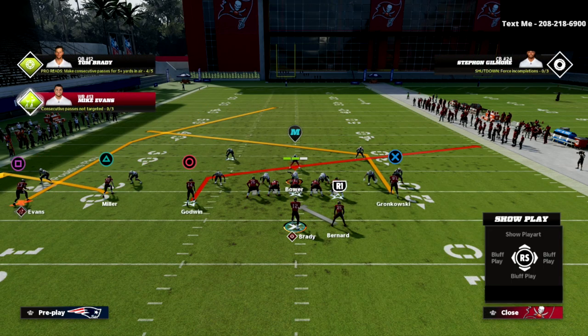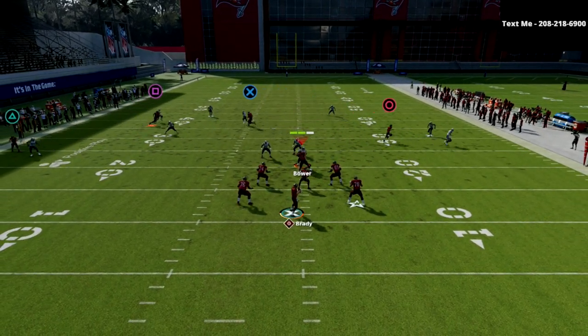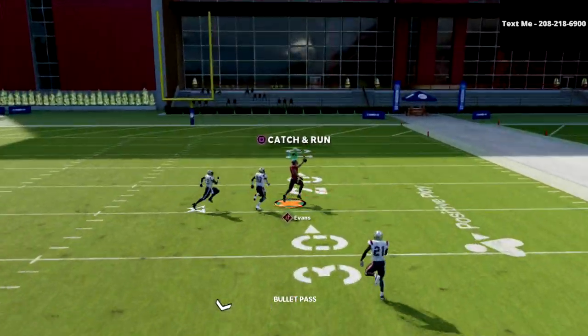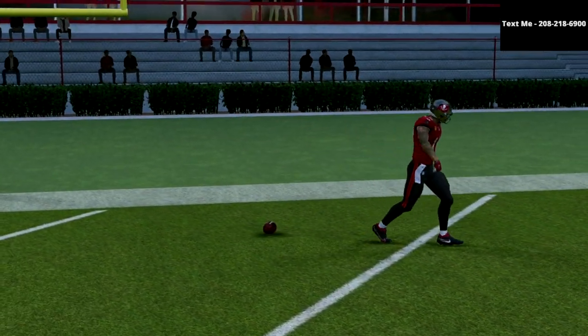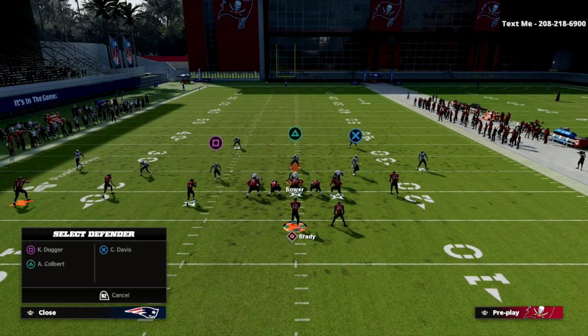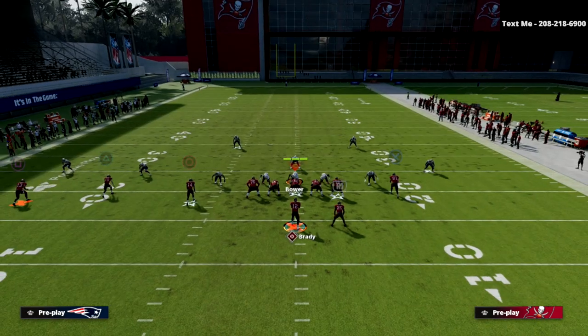So you can see right here, this is what the play looks like. At the snap of the ball, we're going to cancel our play action, drop back. What you're going to see is this post route is such an inverted, deep type of post — it's going to get over every single zone in the game. This is why this is my favorite play, because every single coverage — cover 2, cover 3, cover 4 — that post route doesn't really even look like a post route. It looks more like a streak route. It takes a long time for that route to get where you need it to go.